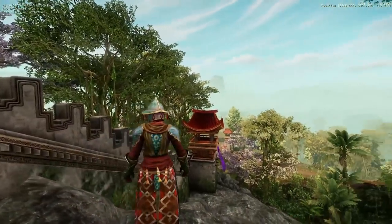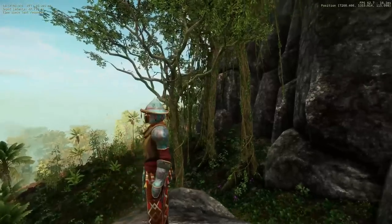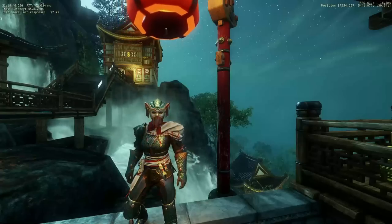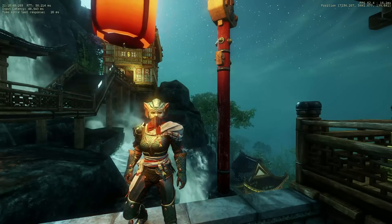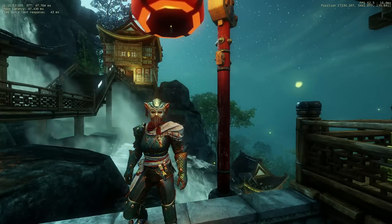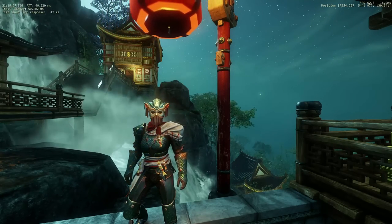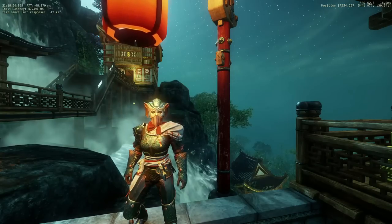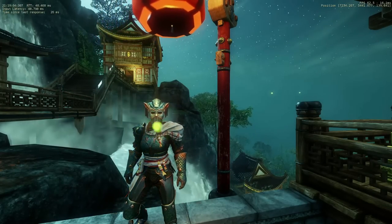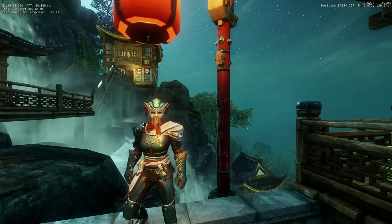Now before we go any further, these sets look amazing, and I have to say it is a shame we can't somehow convert these to skins. Like have a recipe at the Outfitter Station where we can bring a collected piece of special event armor and use it to craft a salvageable item that teaches us the skin. Because many of us have our gear locked down but would love to have these event themed things as skins. This would make a ton of people very happy — just an idea.